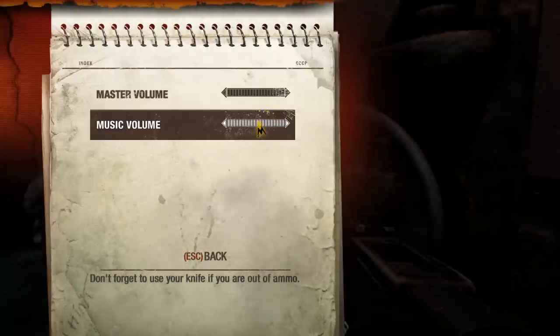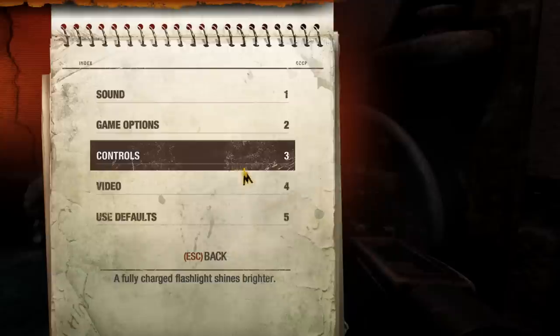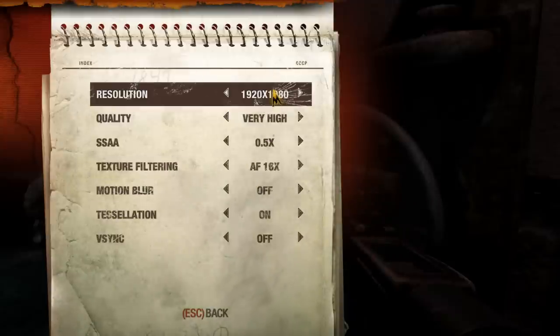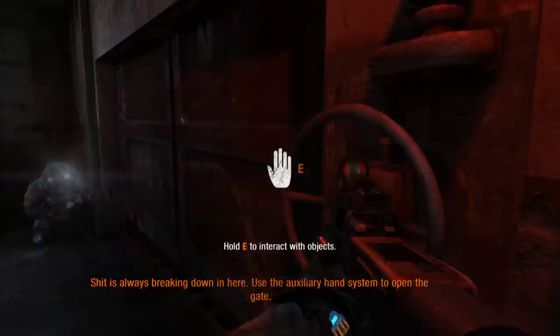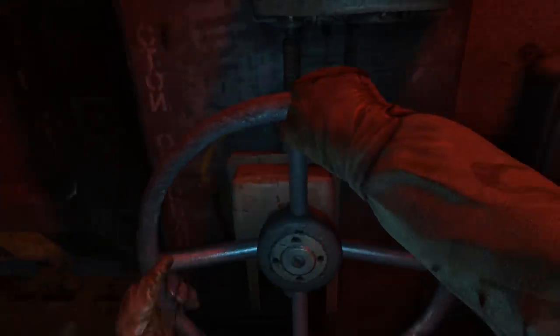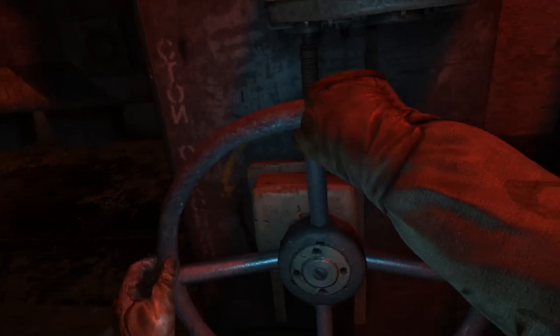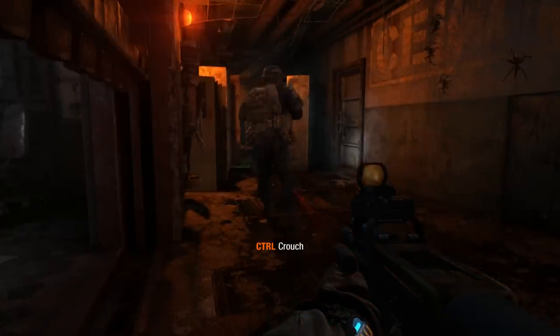That's the master volume — let's turn down the music a little bit and keep the master volume higher. Why is there not a different volume for the voices? My video is set to higher for everything. I'll turn motion blur off because I don't really like motion blur. It's actually running very well — about 190 frames a second, which is quite good. It's on the PC, of course, as you can probably tell.